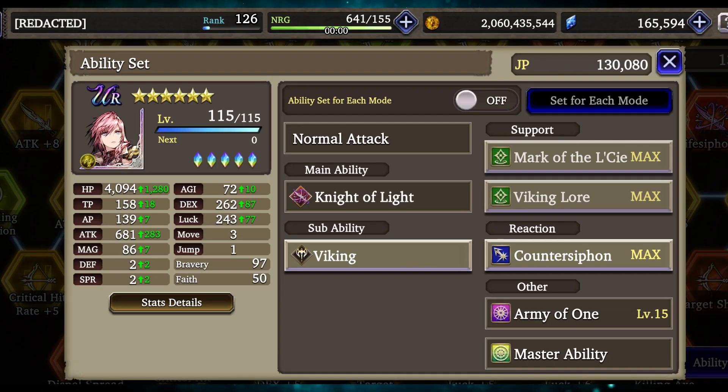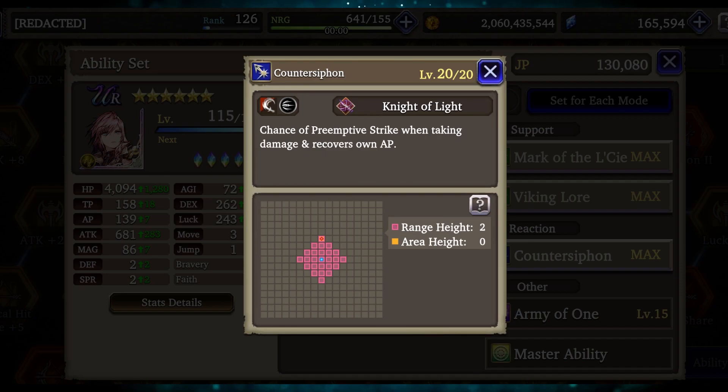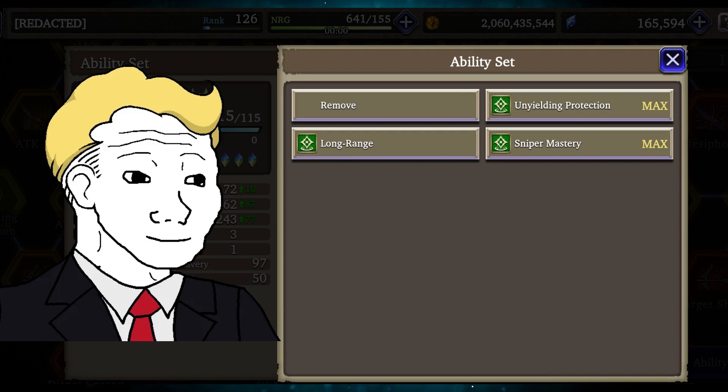Besides the skills which you use in battle, there are also support abilities and counter abilities. Support abilities give your character passive benefits and boosts, while counter abilities can activate during battles when certain conditions are met. Support abilities especially have the potential to drastically change how your character would work, so you should look into ones your character has carefully.